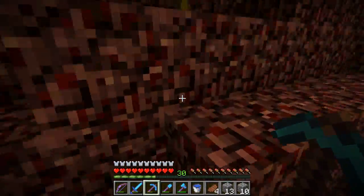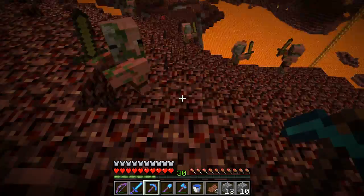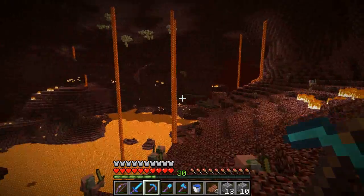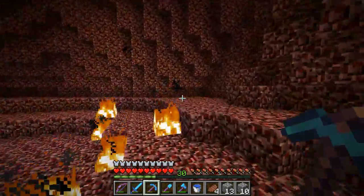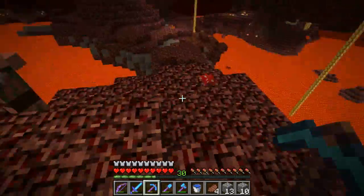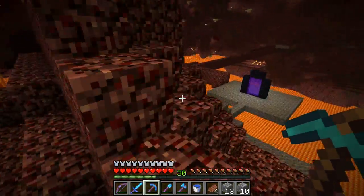We can make a few redstone lamps with this. Obviously, the redstone lamps that we are going to make are going to be in the front of my house under the sandstone, instead of having wool. So it'll look a little bit better. What we plan on doing is having a little area where we can go and meet up and do stuff in the nether, because we want to have a purpose for the nether.